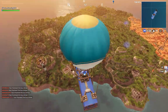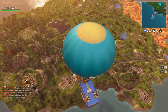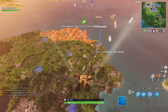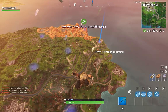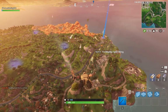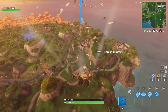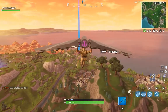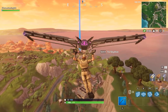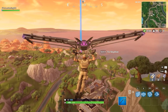We're landing at Lucky Landing — it's down here, I forgot exactly where it is. Not a lot of people land in Lucky, so hopefully we don't die immediately. I'm floating over from a distance. If you notice my trail, that's a new trail from the Getaway LTM.